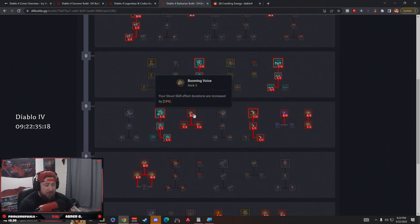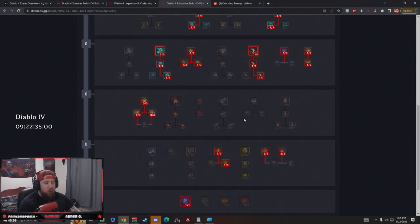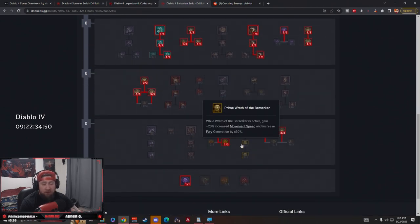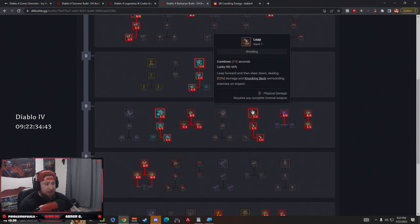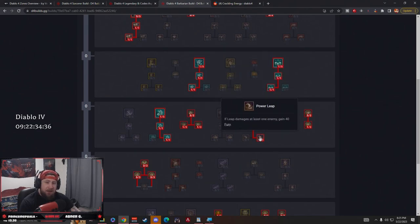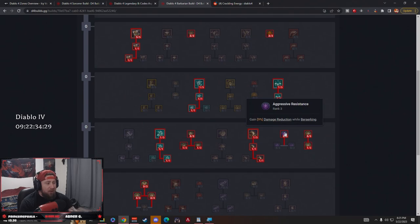Raid Leader gives sustain: our shouts heal allies for 1% of their maximum life, and cause enemies to deal 4% less damage for 5 seconds — good little damage reduction. We have Leap, which I really like here. However, if Leap isn't for you, you could take Wrath of the Berserker as an ultimate instead — we don't need an ultimate in this build but it's an option. With Leap we leap forward, deal a ton of damage, knock back enemies, and if we don't hit any enemies our cooldown is reduced by 4 seconds. Power Leap: hitting one enemy generates 40 fury to start off Whirlwind.